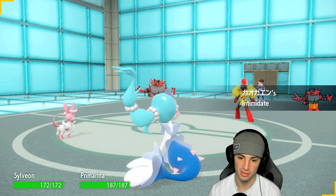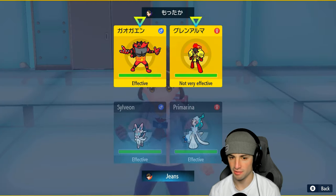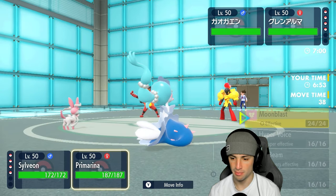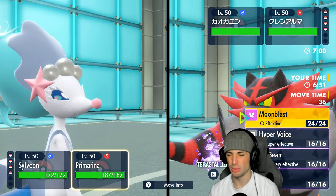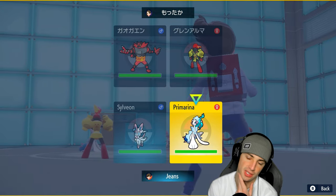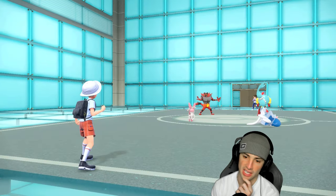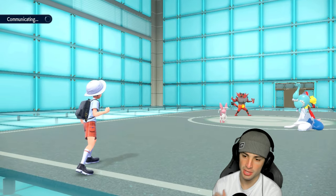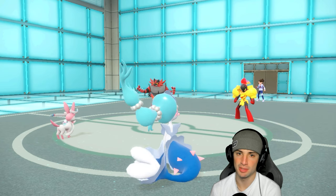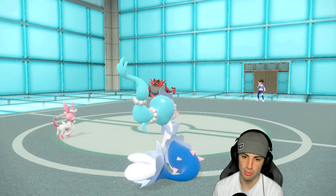Scyther and Armarouge come out as the opponent's lead. Two fire types on the field — I don't mind that, though I'm a little scared of Energy Ball. I definitely want to rip a Hyper Voice. I'm going to Protect Primarina since they're almost certainly going to Fake Out it, and attack with Sylveon to chip up damage onto Incineroar and Armarouge. They end up swapping Armarouge out into Garchomp.